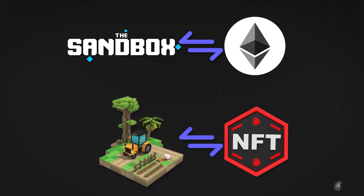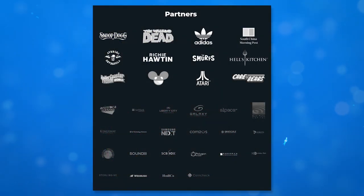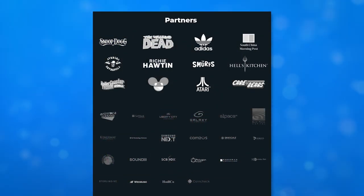Such a way of managing in-game items guarantees that they belong to the user, because NFTs are stored in their personal wallet instead of the project's servers. The most notable partners of the project are Adidas, Atari, LG, and Samsung.